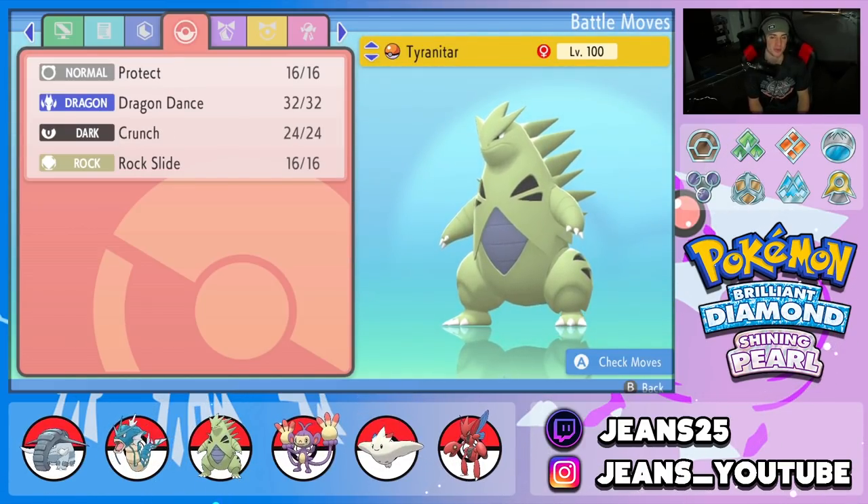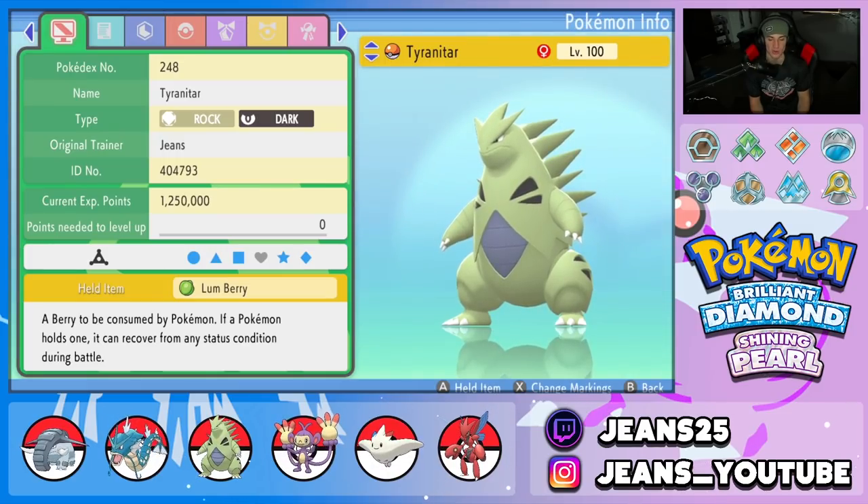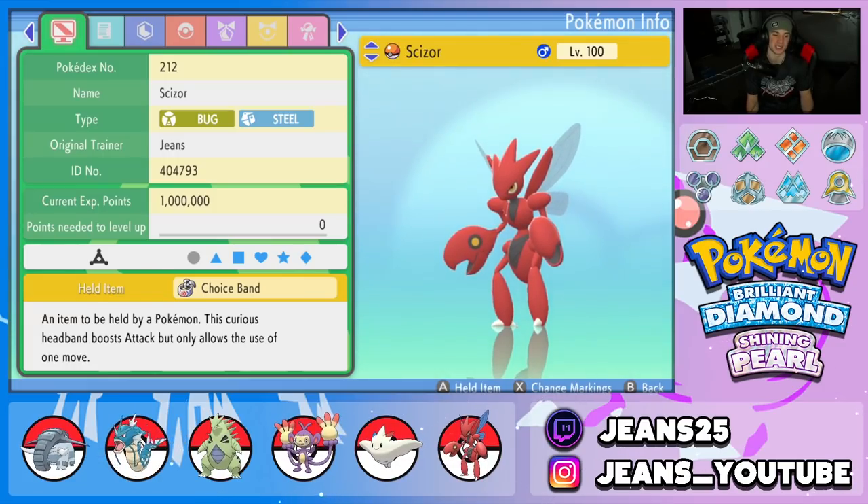Second Pokemon on the squad is Tyranitar, pairing perfectly with Donphan due to the sandstorm — they're sandstorm buddies, kind of like Garchomp and Tyranitar but with Donphan instead. We've got Protect, Dragon Dance to set up, Crunch, and Rock Slide for its moveset. Its item is Lum Berry to take off any status condition our opponent wants to throw at us.